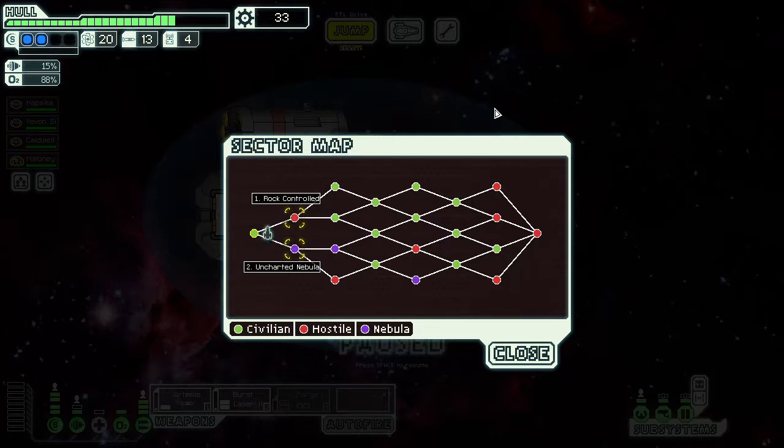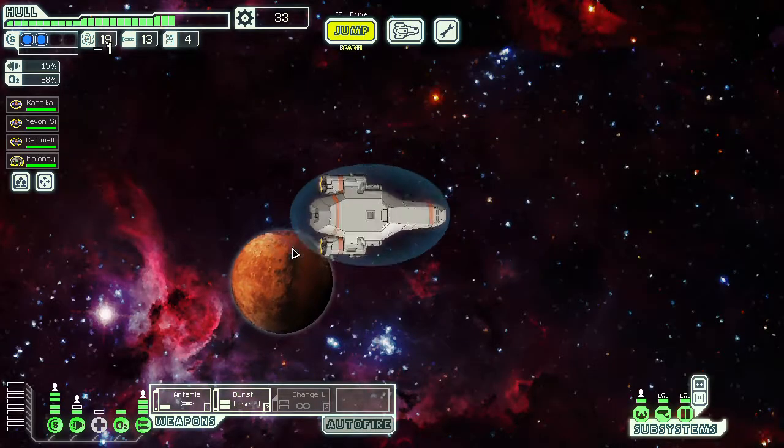I'm deciding between rock-controlled space with mostly green sectors, or going through a nebula. Rock-controlled space tends to be tricky — high chance of suns, asteroid fields, and hostile conditions. In a nebula, we should get more jumps and therefore more resources before reaching the end. I'll go for the uncharted nebula sector and see what it brings us.